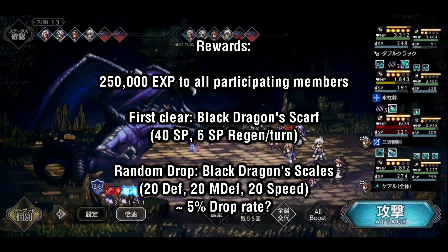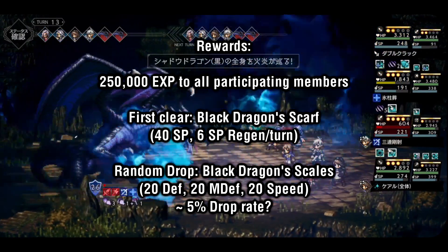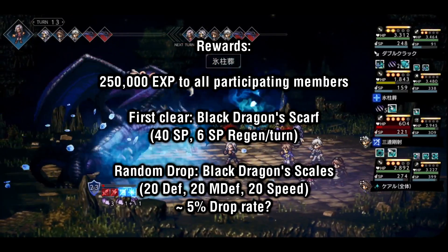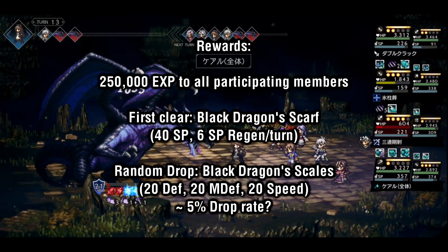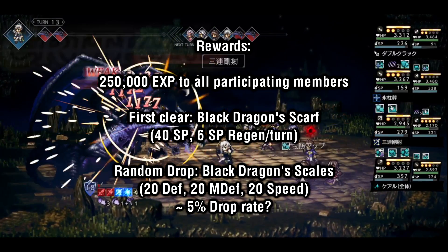There's also a random drop you can get from defeating the Dragon, which is the Black Dragon's Scales. This accessory gives 20 defense, 20 magic defense, and 20 speed. This seems to drop at around a 5% drop rate, but you can force close your game on the battle results screen and try again if the scales don't drop.